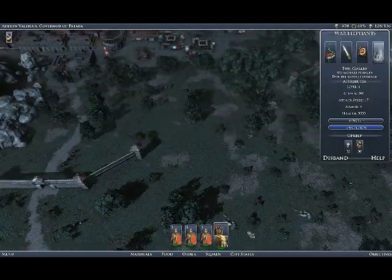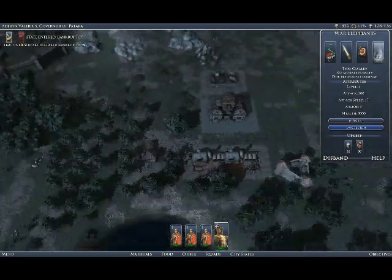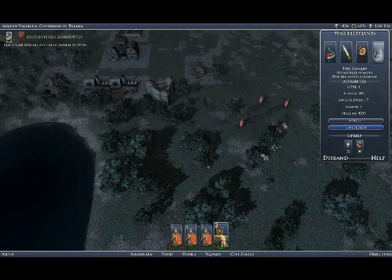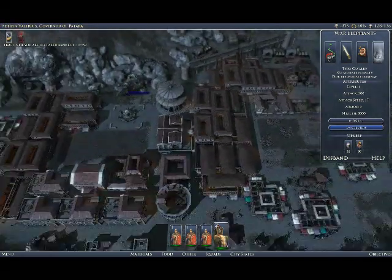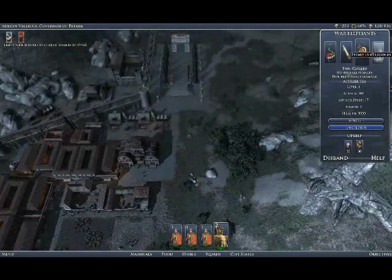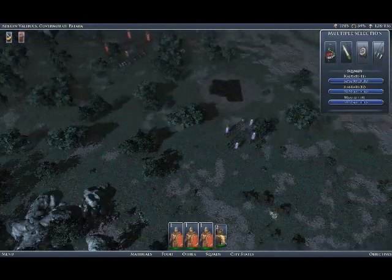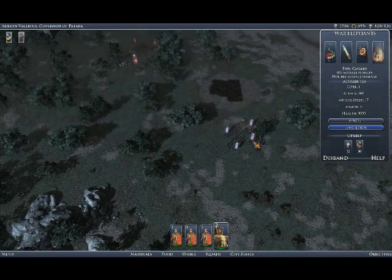We finally got the money and what we needed to get those war elephants. Now we've got a war elephant and three Hastati — that's plenty of troops to handle this mission. Our key here is to move the war elephant down with our three Hastati; it's three because I recruited another squad. Now we've moved forward a little bit more.